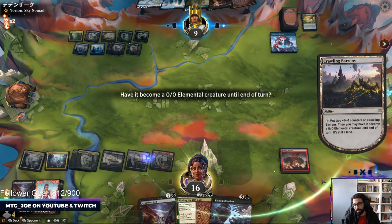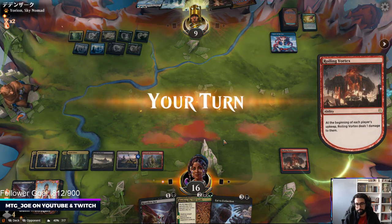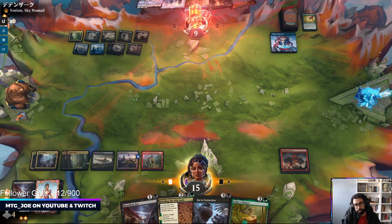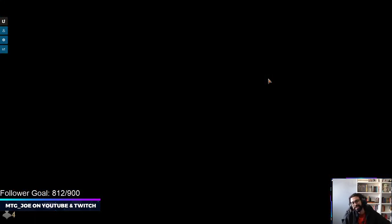We're in a pretty good spot — they haven't Duressed yet, which is really interesting. I think we let them make the move here. They kept this on top so it has to be something — likely another removal spell for the Crawling Barrens. It's just Shirk. Killing it now. Chariot goes to 8 — they're dead on upkeep. Easy, lemon squeezy.